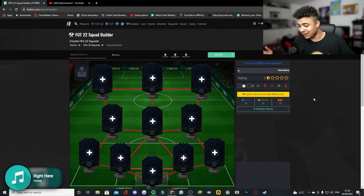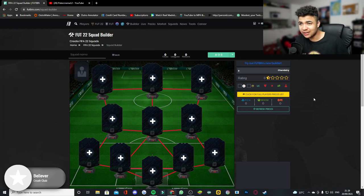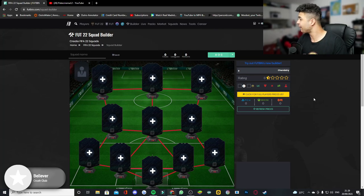We're going to be building a 50k Bundesliga squad builder and I'm going based on the prices I'm seeing on my screen now — players being listed on the market from EA game changers. I can say that players that should be 20-40k are going for 2-3k, so I'm building it based on the prices I know right now.